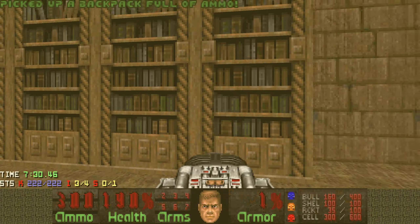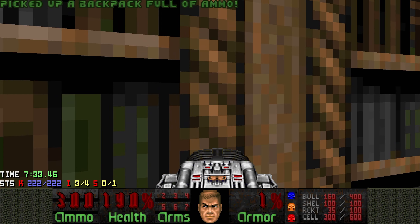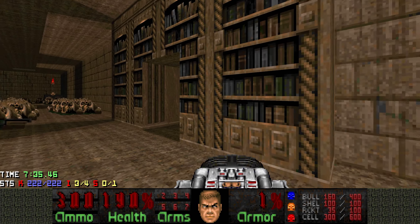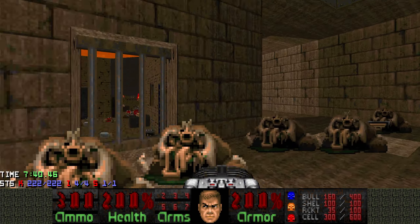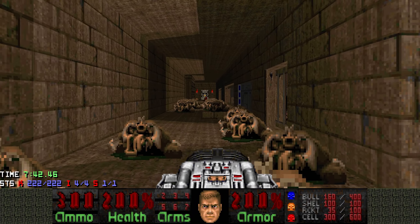There we go. The one and only secret is inside this bookcase — if you can grab it before getting hit by the cyberdemon, that's great, because that makes the fight even easier. But you get so many cells, you might as well just spam the BFG from across the hallway.